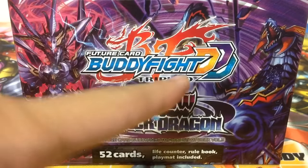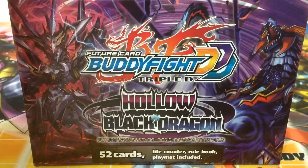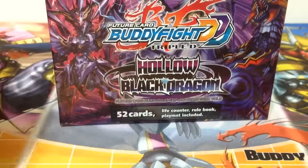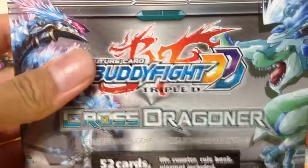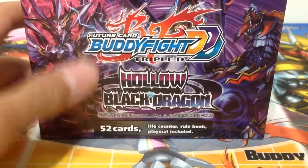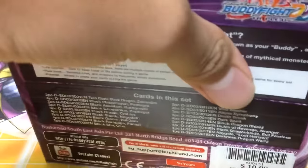So Party Fight Triple D Dragon Dragon Dragon. This time it is the 3rd starter deck - Hollow Black Dragon, featuring Darkness Dragon World. You can see how dark this box looks. If you haven't checked out my previous videos, there's one on Scorching Sun Dragon and Cross Dragoner, and I'll link those in the description. All 3 starter decks are really cool, featuring different concepts from one another, with Sun Dragons featured in the Dragon World starter deck.